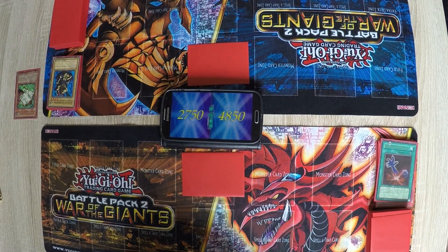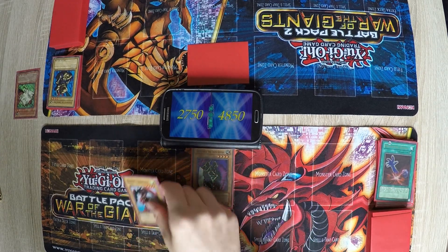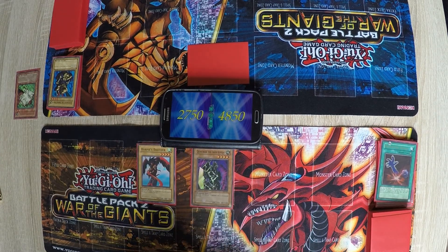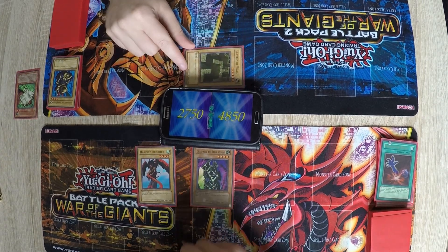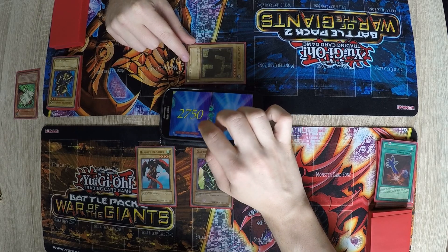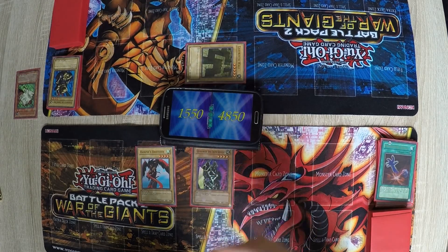So are you playing the Labyrinth Wall? Who knows? I flip this guy and summon the Harpie's Brother. Oh no. I'll attack your face-down — it's Labyrinth Wall. Yeah, so I take quite some damage here. I don't even know if I can get rid of that. Then it's your turn.